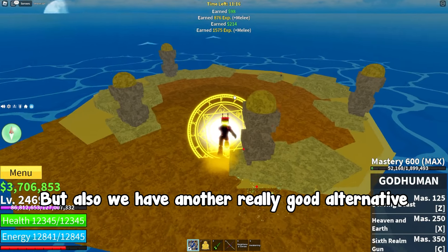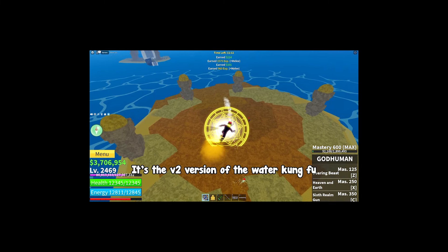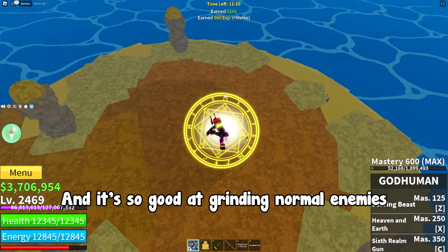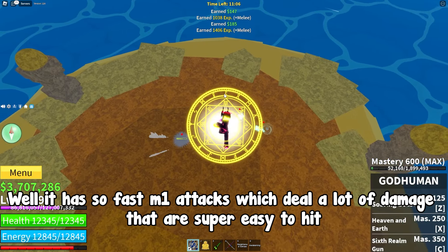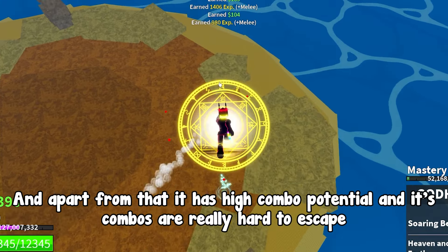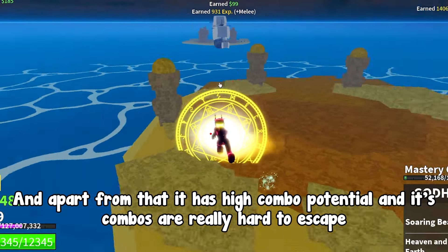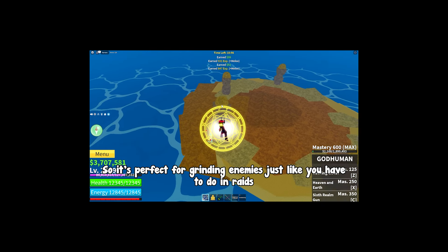We also have another really good alternative: Sharkman Karate. It's the V2 version of Water Kung Fu, and it's so good at grinding normal enemies. It has very fast M1 attacks which deal a lot of damage and are super easy to hit. Apart from that it has high combo potential and its combos are really hard to escape, so it's perfect for grinding enemies just like you have to do in raids.